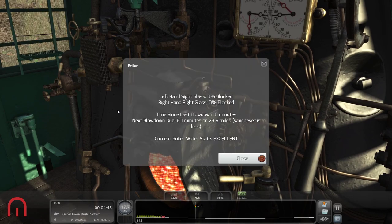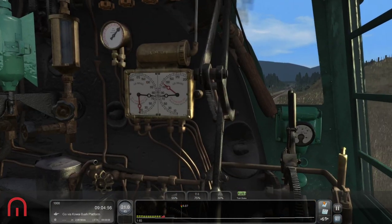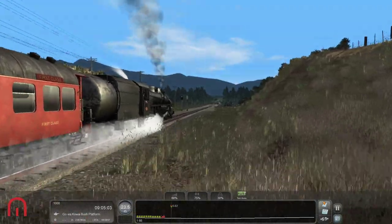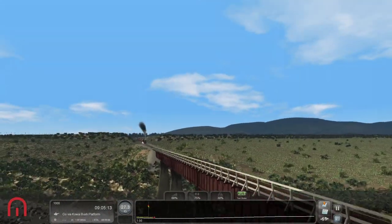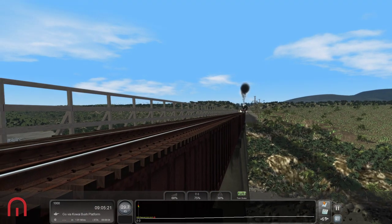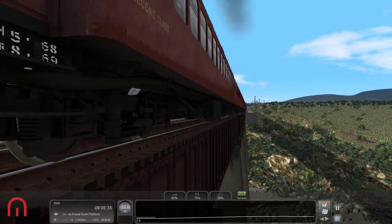Ctrl Shift S. Current boiler water state is good — that's good. Oh look at that! Let's go on the bridge — here we go. Look at that, that's amazing, that is so good!